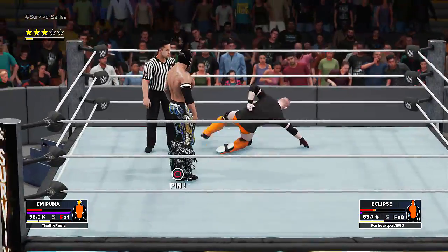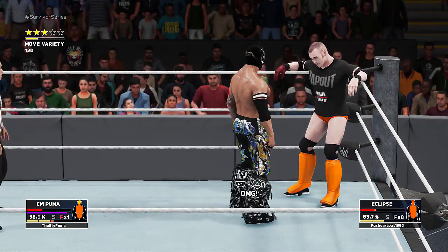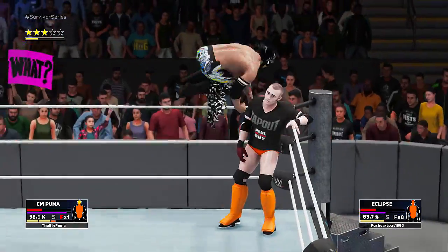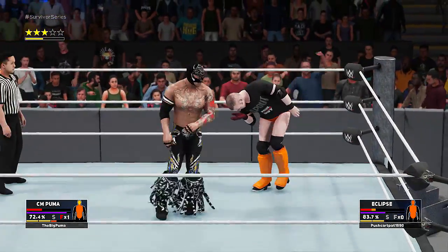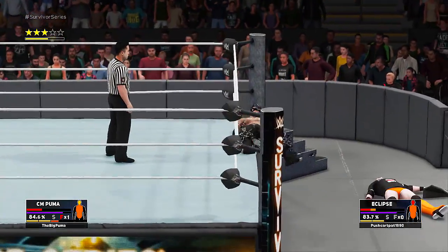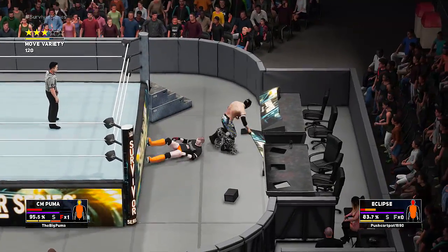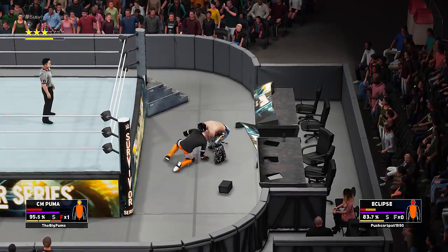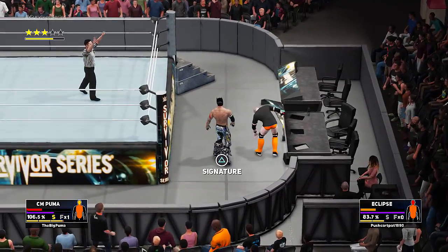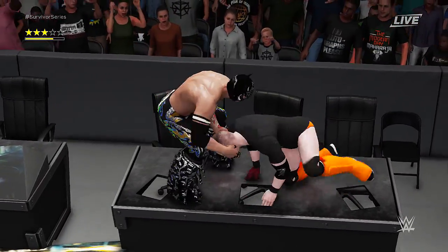Oh yeah we did - get out of the way! I couldn't do anything. I think that was it - we kicked out on the final count! We still got to do one more grapple move out here. There we go. And then we got to put him through the table. Come on, come over here - there it is, geez louise! Good, so that's done. Now we just got to do two signature moves and put on a four-star match.